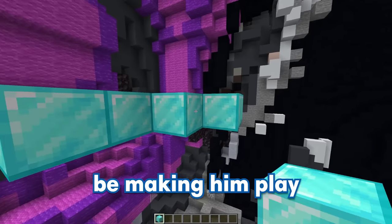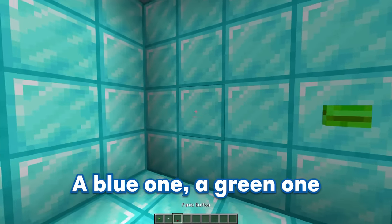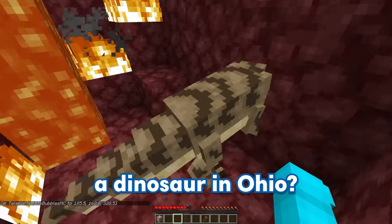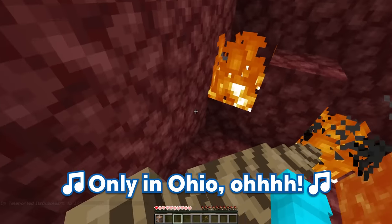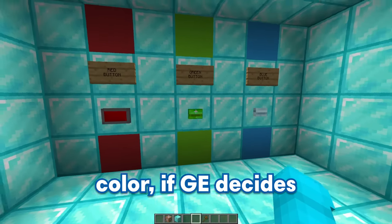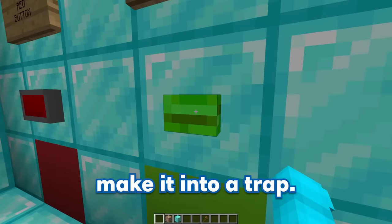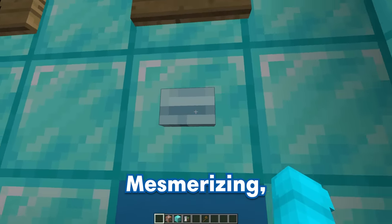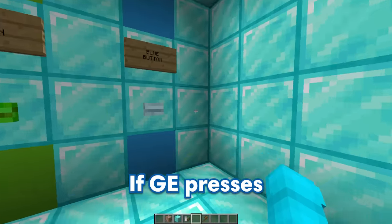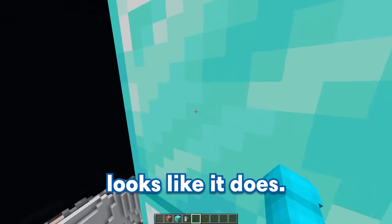Now that the entrance is complete, let's go inside and start building our first official trap. For the first obstacle, I'm going to make GE play Guess the Button. As soon as GE walks into the room, he's going to see three buttons: a blue one, a green one, and a red one. If GE presses the red button, it's going to send him straight to Ohio. If he presses the green button, it's just going to automatically destroy him — green is GE's favorite color, so I had to make it a trap! And if he presses the beautiful blue button, it's going to be the correct one and lead to the next room through a secret iron door. Let's test if this works — and it does!